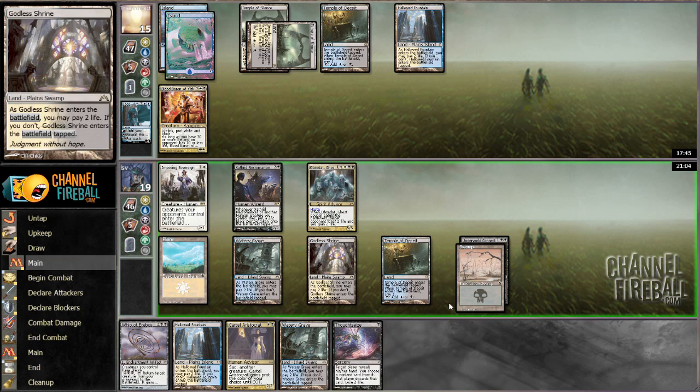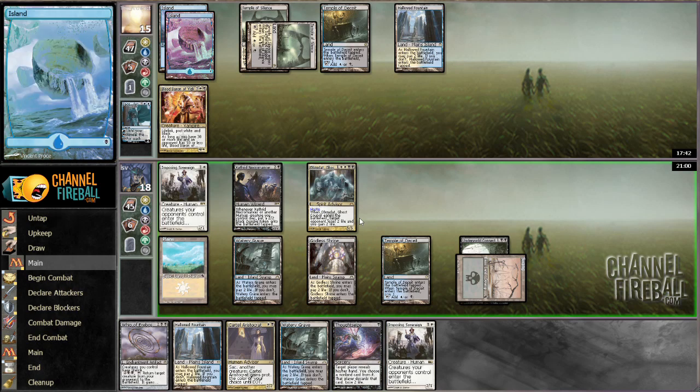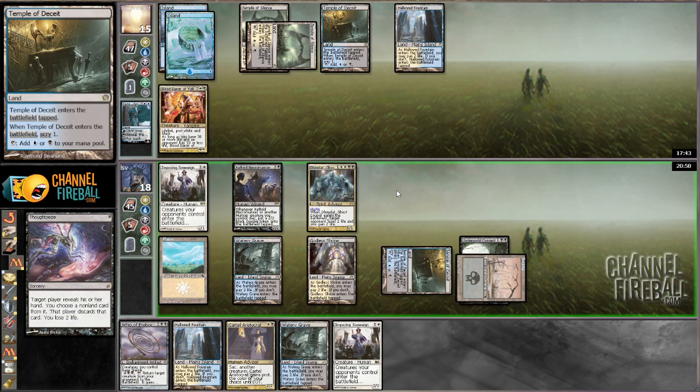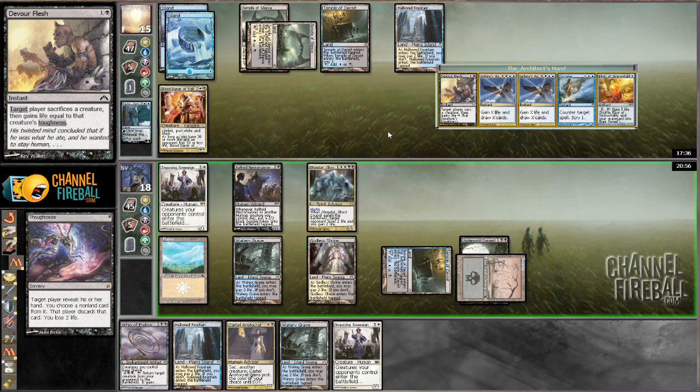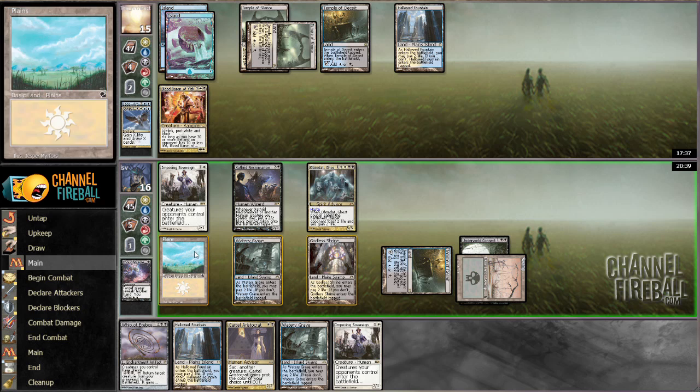Let's draw a card — probably just draw another card first since there aren't too many things I could draw that would make me want to do something different. Let's cast Thoughtseize here just to see what we're up against — Elixir plus X is the plan. It didn't cast Dissolve — interesting. Rev, Rev, Elixir. Clearly don't care about Devour Flesh. I think I'm just going to take one of the Revelations and then cast a Cartel Aristocrat.